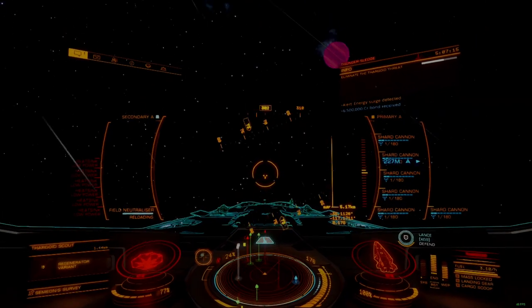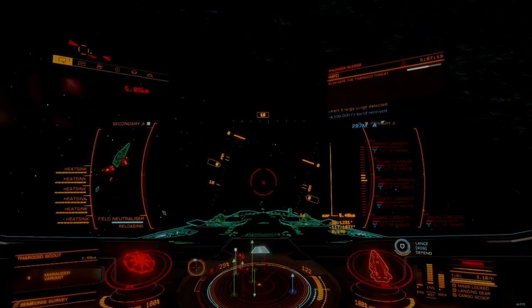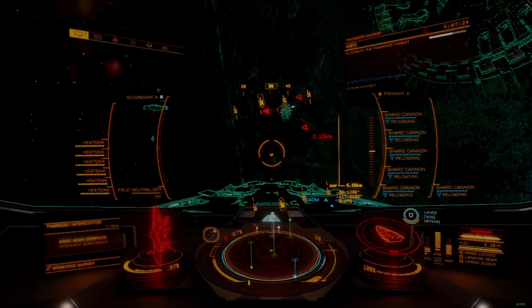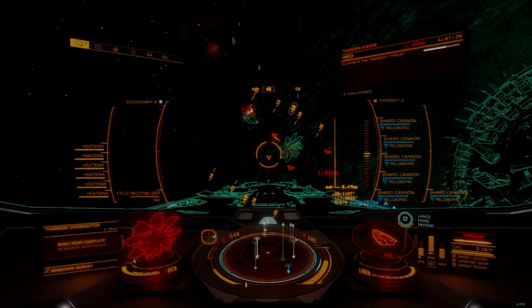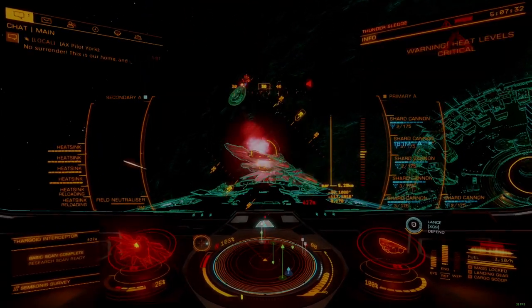Ship heat will still spike well into the overtemp range, but with two heat sinks active temperatures will rapidly return to safe levels. Some internal damage will occur with each volley, but with good timing the weapons array will be able to kill several Cyclopses before individual weapons begin to misfire.